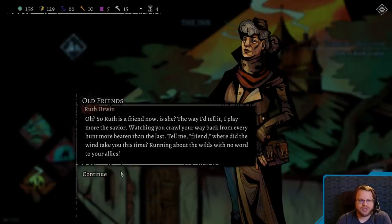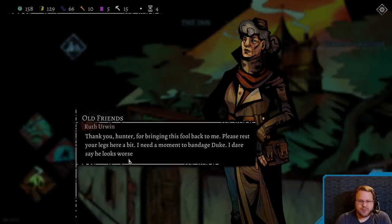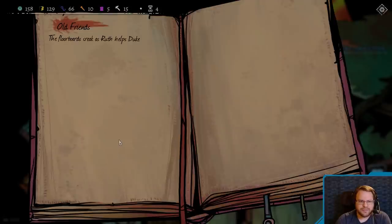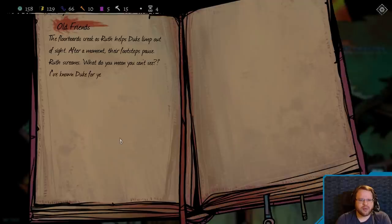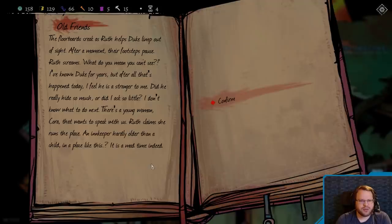So Ruth is a friend now, is she? The way I tell it, I play more of the savior, watching you crawl your way back from every hunt, more beaten than the last. Tell me, friend, where did the wind take you this time? Running about the wild with no word to your allies. Thank you, Hunter, for bringing this fool back to me. Please rest your legs here a bit. I need a moment to bandage Duke. The floorboards creak as Ruth helps Duke limp out of sight. After a moment, their footsteps pause. Ruth screams — what do you mean you can't see? I've known Duke for years, but after all that's happened today, I feel like he's a stranger to me.